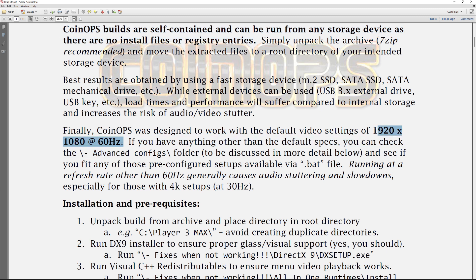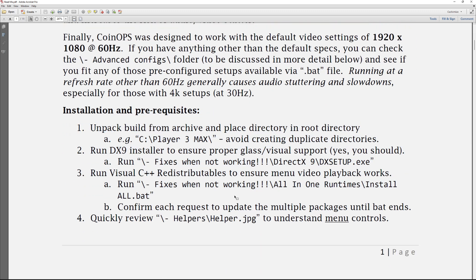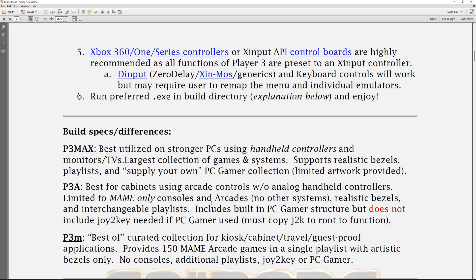What I like is that they're fully 1080p ready at 60 hertz, so they're going to work with most main displays. You can also put it on an external hard drive, which makes it incredibly cost-effective — you can put this on a little external drive and hook it up to any computer or bring it to a friend's house. It's really portable that way. Here are the install instructions — just a few things to install like DirectX, really easy to do.